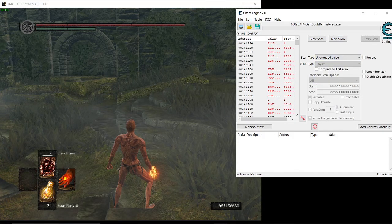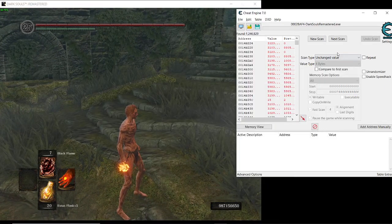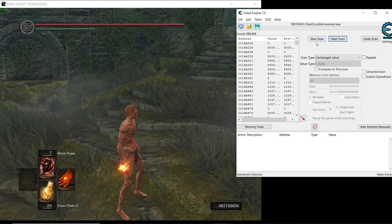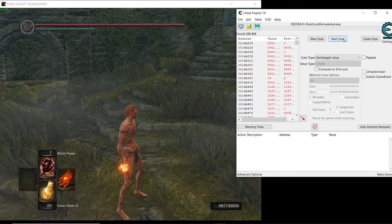Then go here, press 'Unchanged', go inside the game and move a little bit, then do Next Scan again. Don't press New Scan — it will delete the values. Do it a bunch of times and you'll see it goes down from thousands.